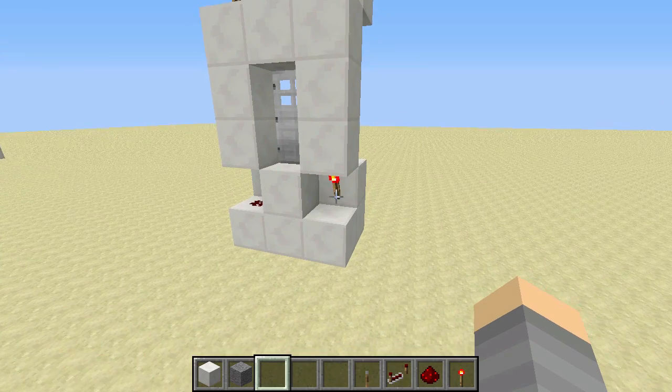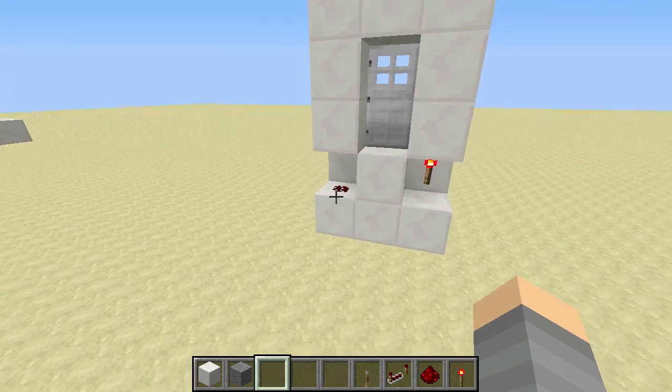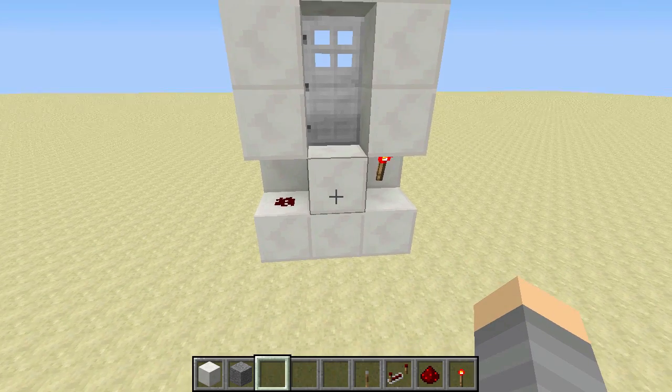If you use a torch, it powers the block on top, and if it's redstone, it powers the block at the side.